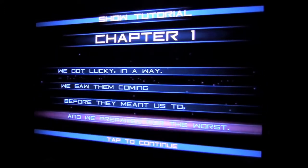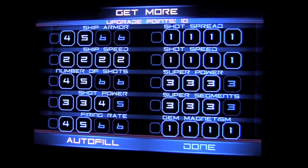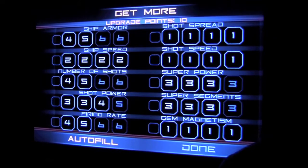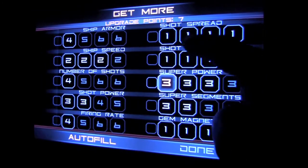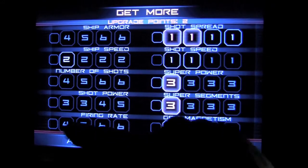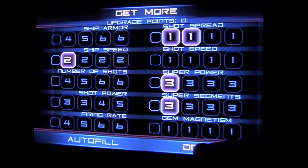You can see there are a few different game difficulty settings. This is the upgrade mode. I have 10 points to upgrade. You can autofill, or you can do it yourself — lots of different things to upgrade. Let's go for power, shot spread, gem super, and ship speed. I am done. Let's hit done.